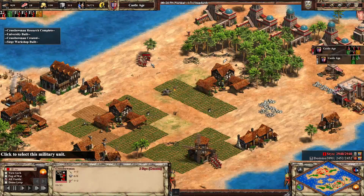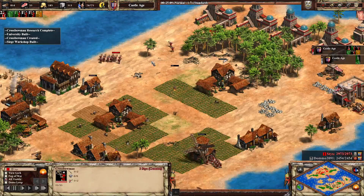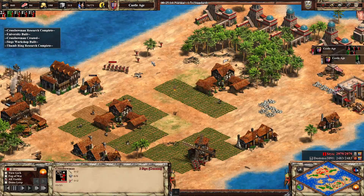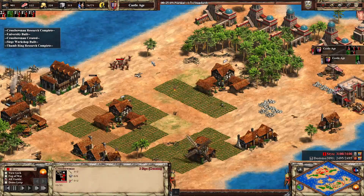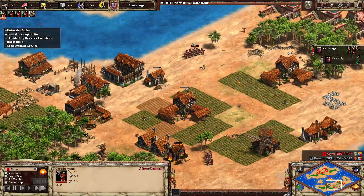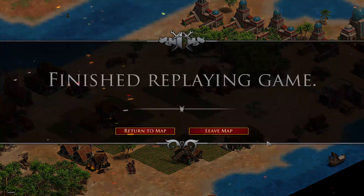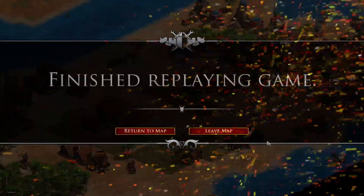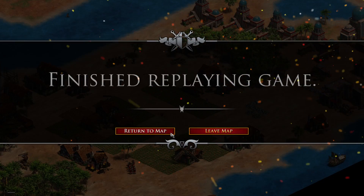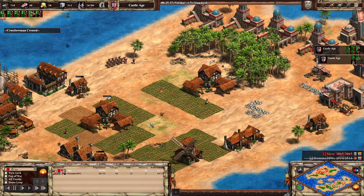They get the second attack upgrade — Bodkin Arrow, I want to say. Even though the villager count is completely even, there's nothing gray can do. All of gray's eco is completely idle. And I guess that's how you do a Cuman archer rush on Islands — question mark.